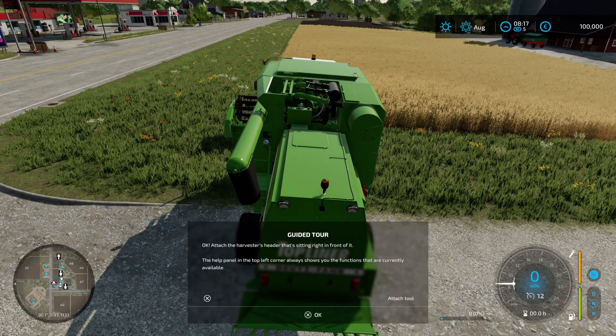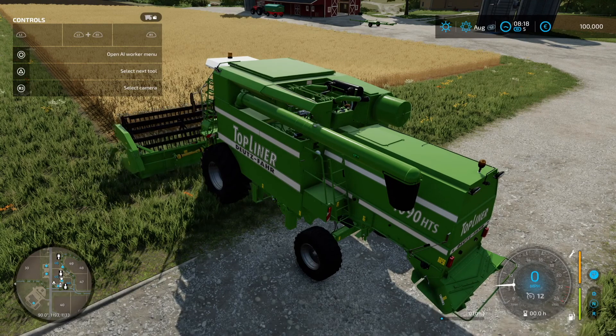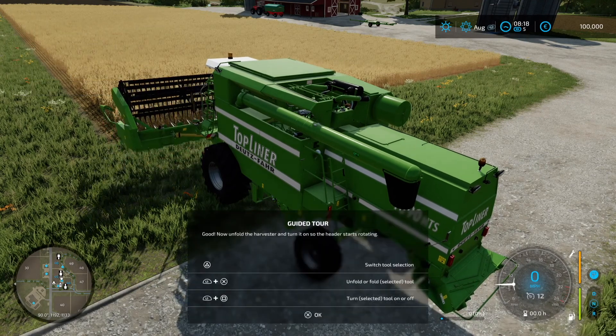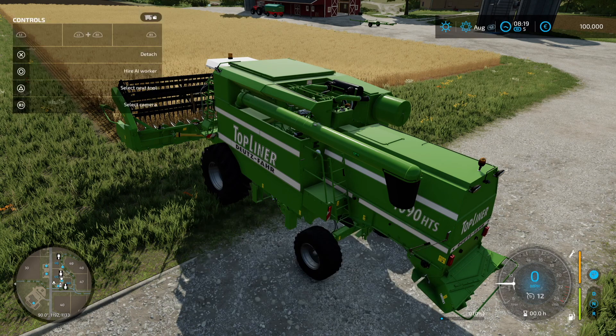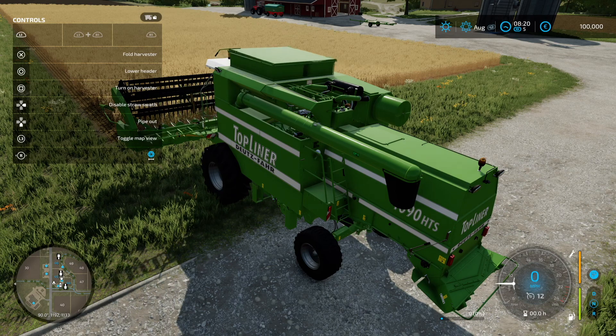Attach the harvester's header that's sitting right in front of it. The help panel in the top-left corner always shows you the functions that are currently available. So we've got that loaded up now — now unfold the harvester and turn it on so the header starts rotating. Press L1 and then X to unfold.